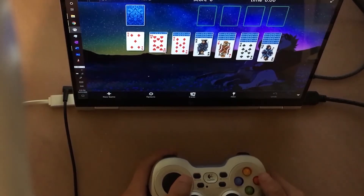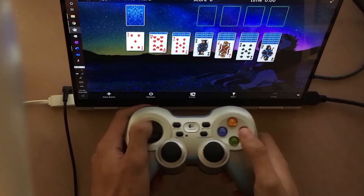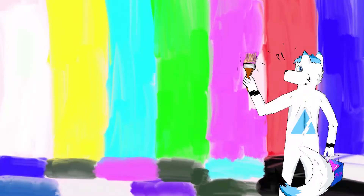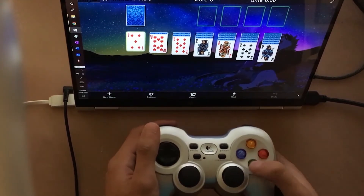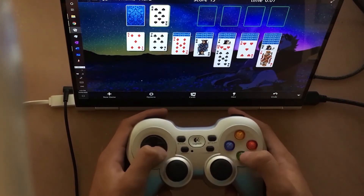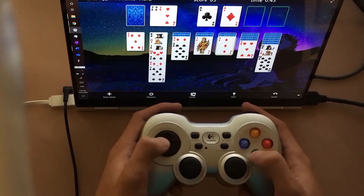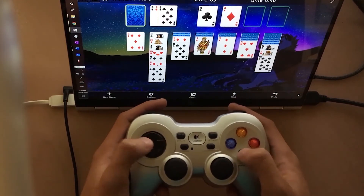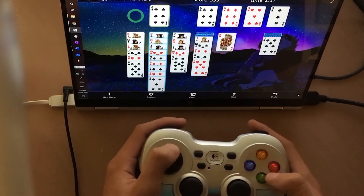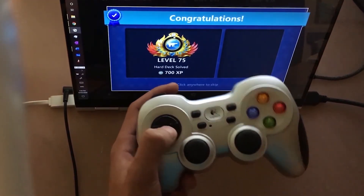Why did I agree to use this thing? This way of playing solitaire is probably just as cursed as the keyboard. You move with the D-pad and you move stuff with A. If it's a way to play the game, I'm gonna play it that way, and controller isn't an exception. That took me four minutes.